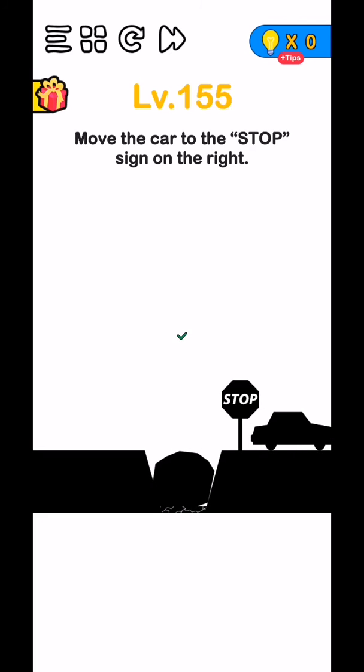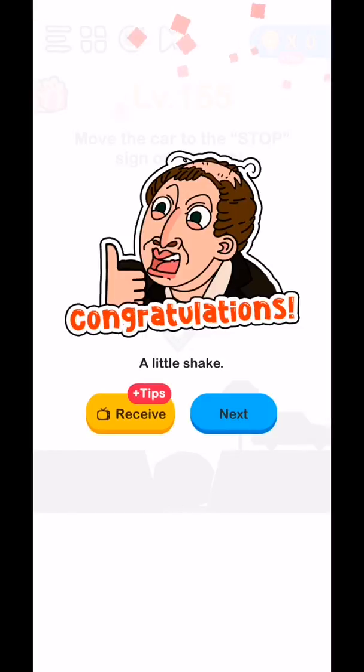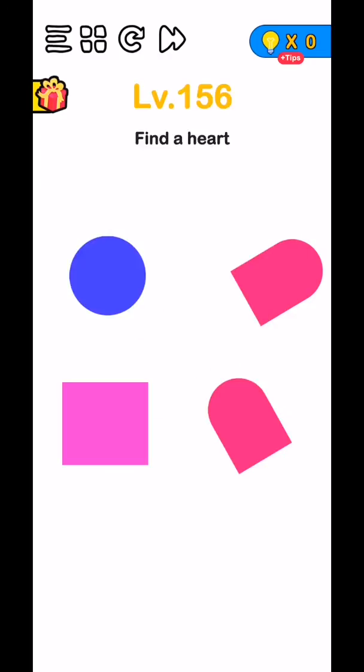Level 155 - move the car to the sign on the right. Move this stone like this and move the car like this, and they will complete.